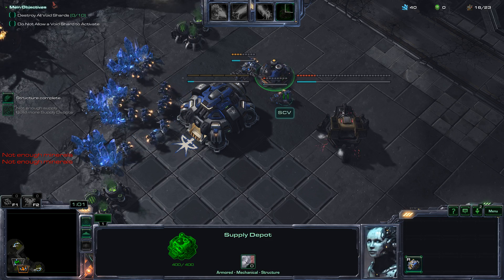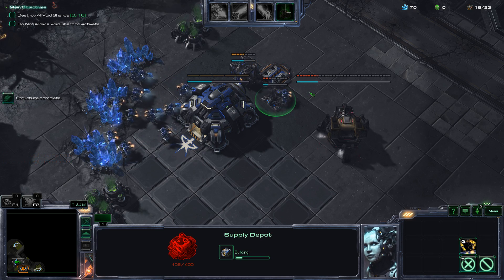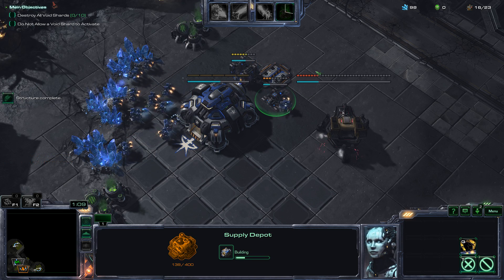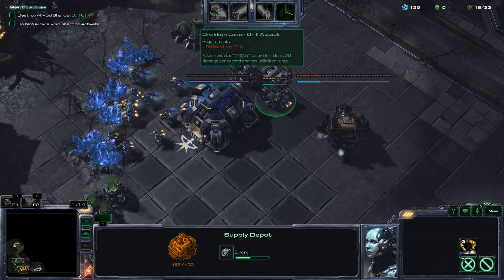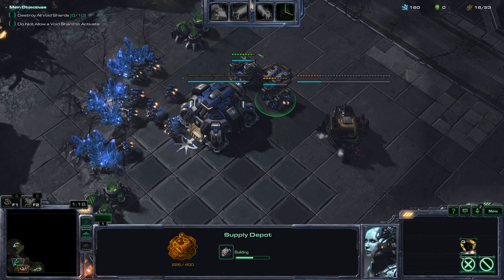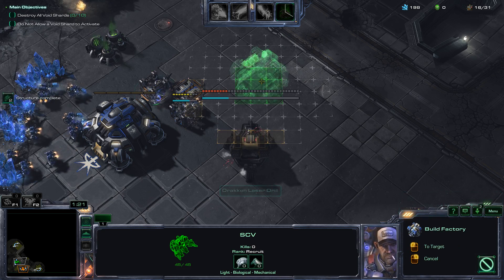So instead of having every single Protoss unit, you get say 15, but they're amped up on steroids. Also, each class gets 4 abilities. Some have to unlock theirs throughout the match, and others start with all of them right at the beginning.